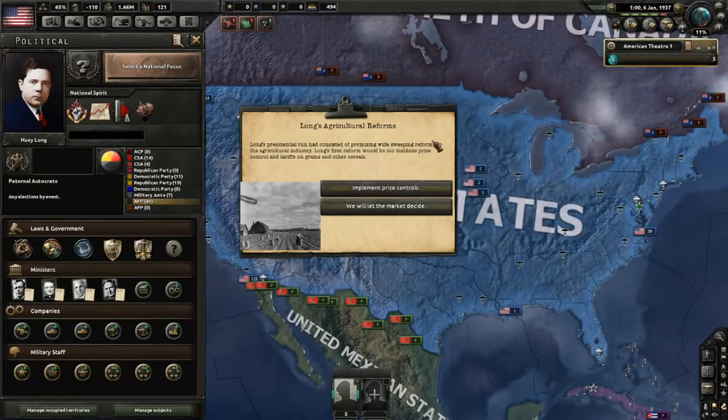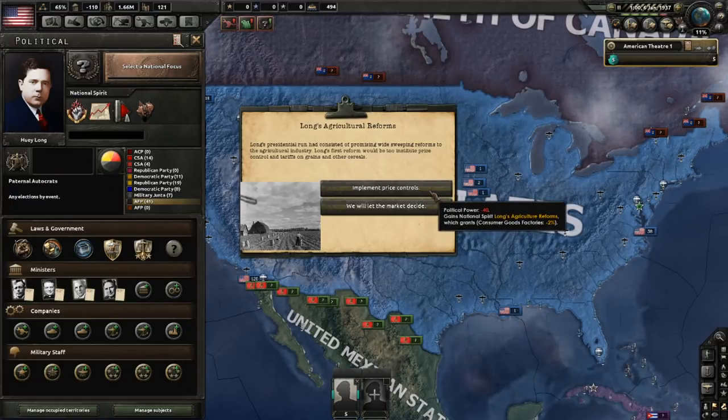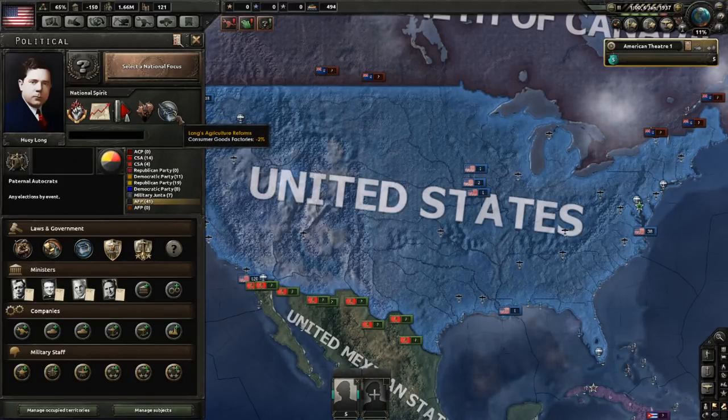After Long's Agricultural Reforms pass, you will get your first decision of substance. We're going to show what happens when you implement the National Spirit Long's Agricultural Reforms. This will cost you political power, and it's going to cost a little bit more, but you'll have fewer consumer goods factories. Now you've got Long's Agricultural Reforms as a national spirit, and we're going to keep an eye on this as we move forward.